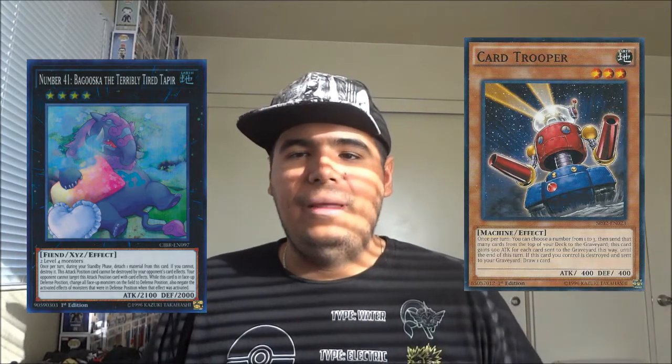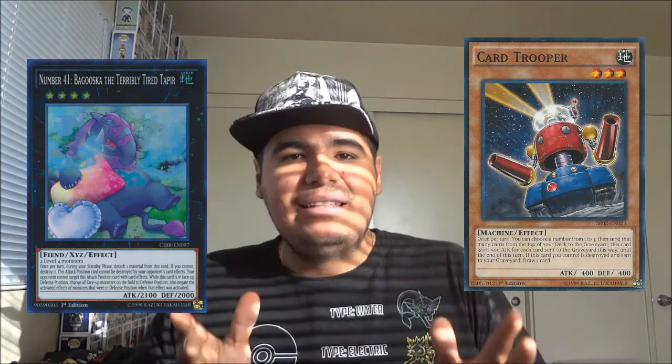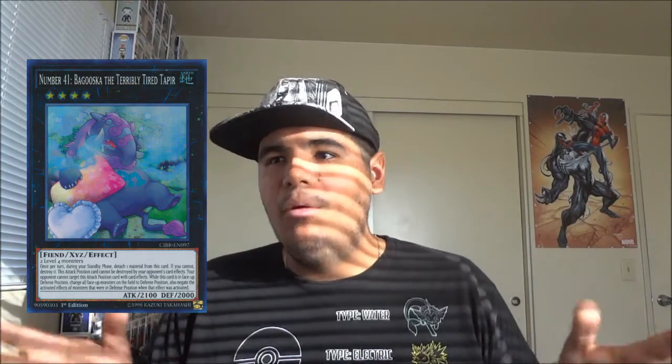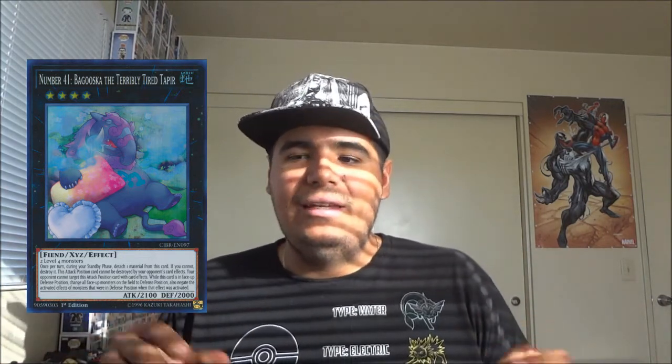Most people who play Card Trooper don't really care about the actual attack gain - they care mostly about the milling. Keep that in mind. However, Card Trooper against Majesty's Fiend - you can't even mill at all, because Majesty's Fiend states monster effects cannot be activated, just period. So Baguska at first glance sounds like it negates all monsters on the field, but it negates monsters upon resolution, not just outright like Majesty's Fiend.